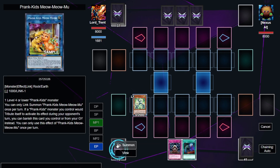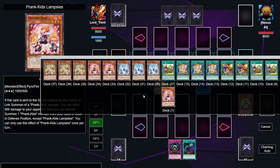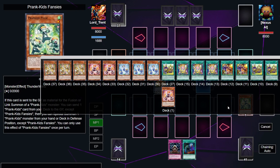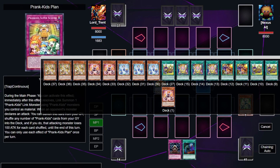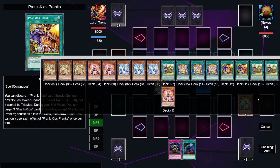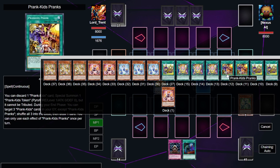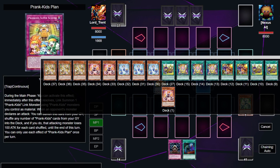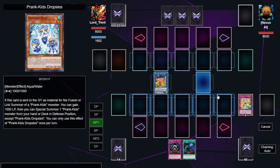We're going to Normal Summon any Prank Kids monster and link it away to summon Meow Meow. Now we're going to activate the effect of the Fanzies we sent to the Graveyard — basically send any card to the Graveyard. Generally speaking, the best ones to send are Plan and Pranks because you can get them back. Plan if you want to destroy your opponent's back row, and Pranks if you want more recursion — shuffle things into your deck during the end phase, stuff like that. The best one if you don't know who you're playing against is to always go for Plan because it can pop back row. So we're going to send that and Special Summon a Prank Kids monster — we're going to go with the Dropsies.